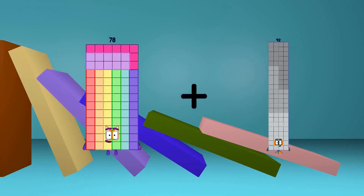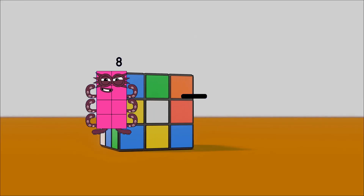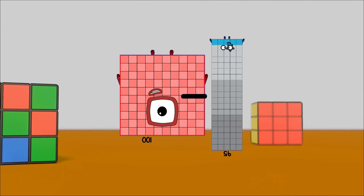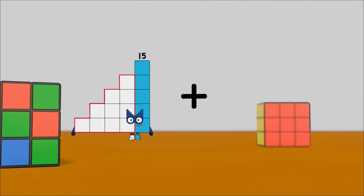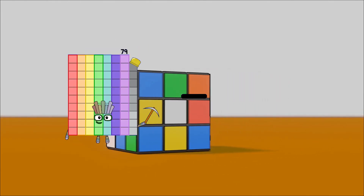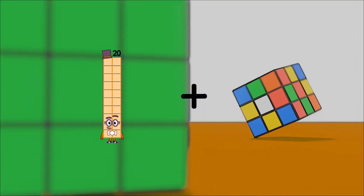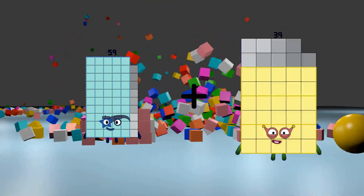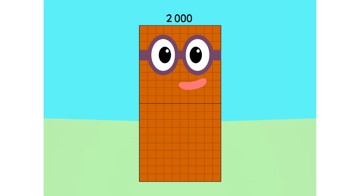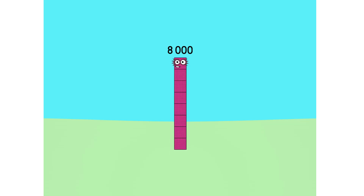78 plus 71 equals 149. 100 minus 95 equals 5. 15 plus 88 equals 103. 90 minus 20 equals 70. 59 plus 86 equals 145.